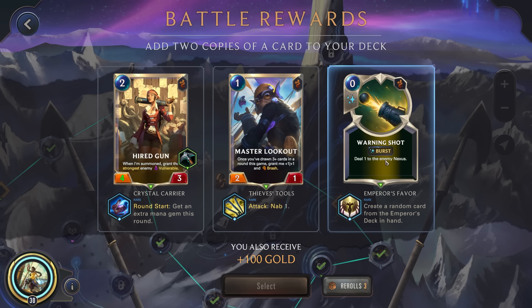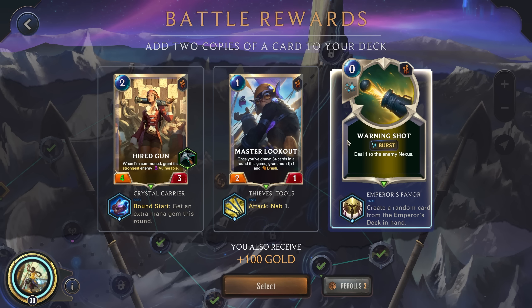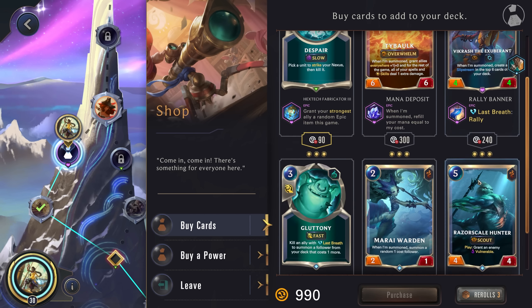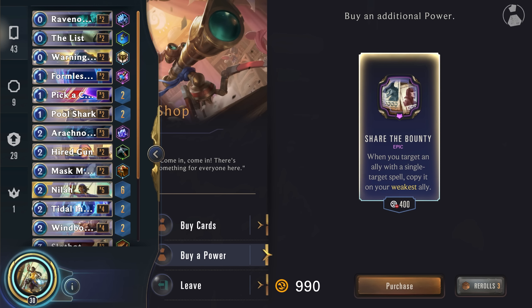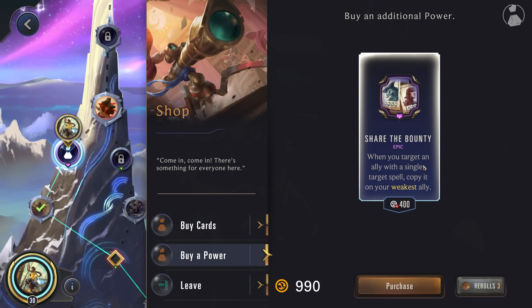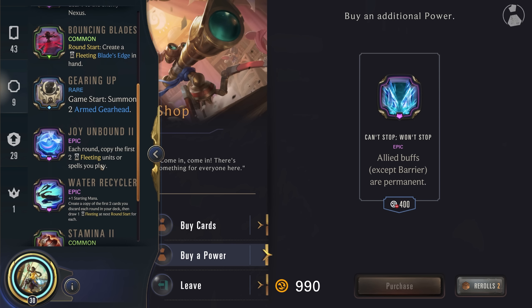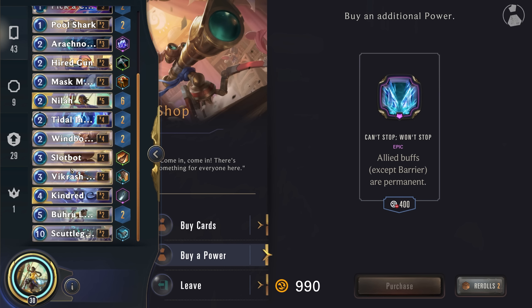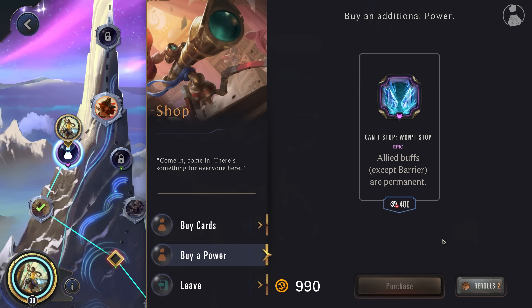Getting more spells will deal extra damage to the Nexus, but Hired Gun is pretty solid, and if we could get this out early getting that extra mana would be nice. I think we'll actually double down on our spells. That's really good — that's 240. We target an ally with a single target spell, but I don't think we really use single target spells on our own units at all. Let's do a reroll. Allied buffs are permanent — don't think we really have many allied buffs at all. I guess the cost reduction of the Windborn Mariner, maybe, but that's really niche. Yeah, let's do another reroll.